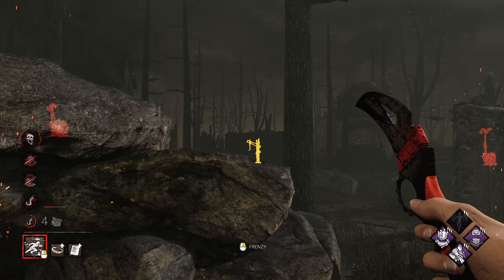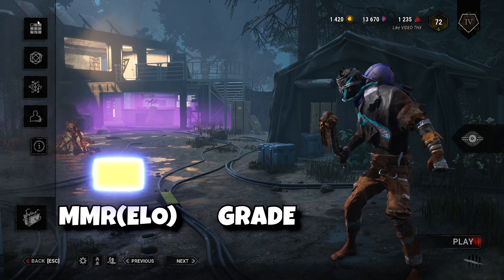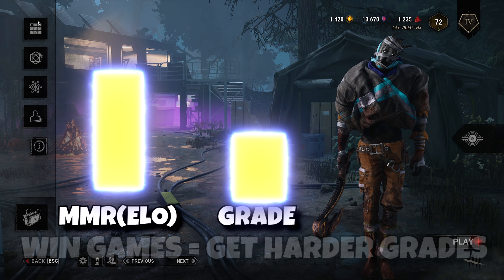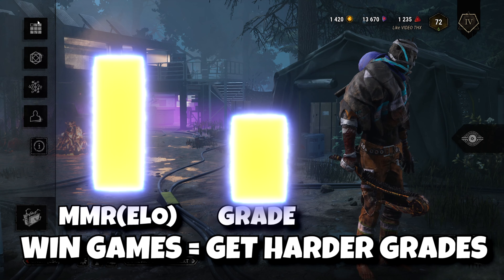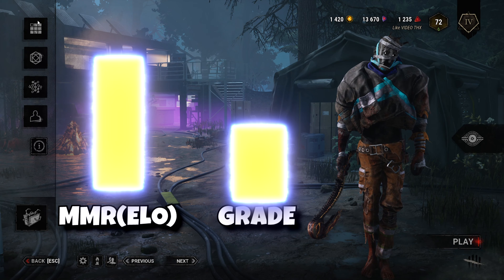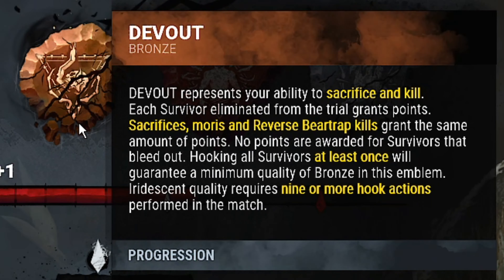Anyway, let's get back to the challenge. When we win, survivors become stronger — they will complete gens faster, heal more efficiently, escape chases more often, and get on hooks less, or just DC and still leave you with no emblem. So wins will increase your ELO pillar, but gaining emblems for the grades pillar will become a lot harder and will require a lot more matches. But again, what is considered a win? When we sacrifice survivors — and the sacrifice Devotion emblem is the worst one to go for.